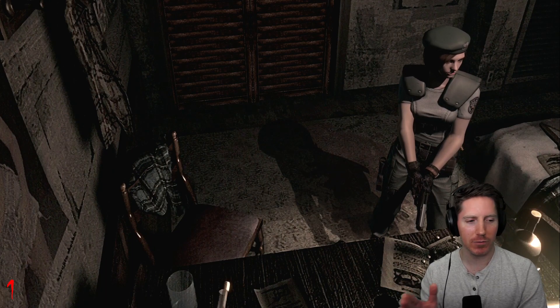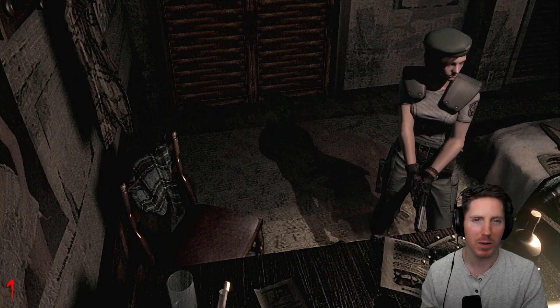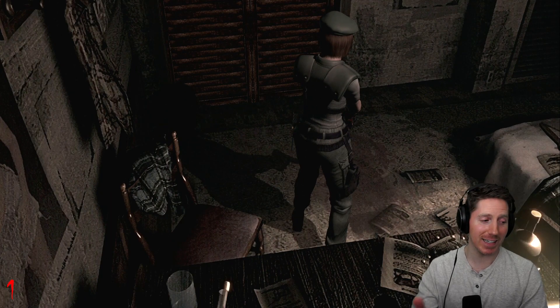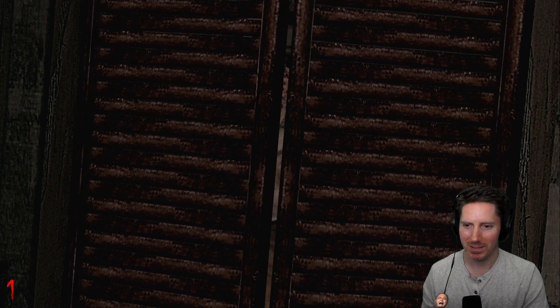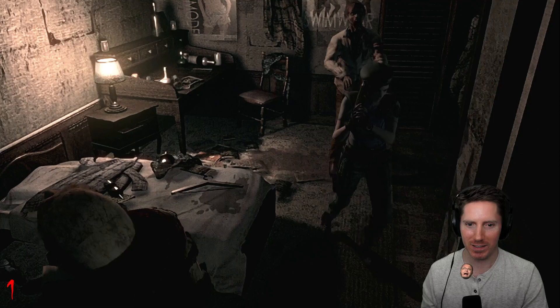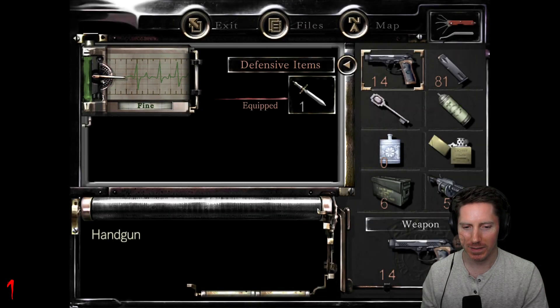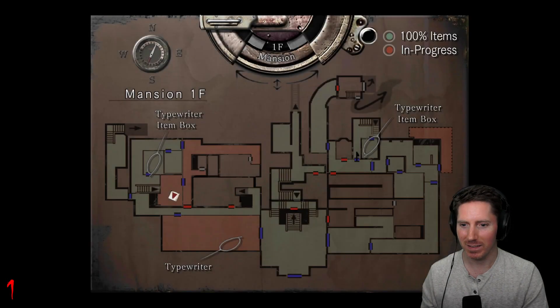That sounds terrible. So that's the guy that's in this closet right now, probably. There he is — let's go this way. Oh he's there too. Is there anything to do in this room? There is stuff to pick up — I shouldn't just leave. What I should do is grab that grenade launcher and hopefully get them both at once, but I'm not sure if that's going to be possible.